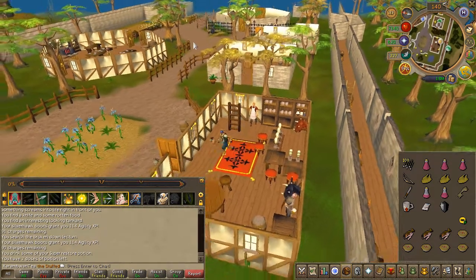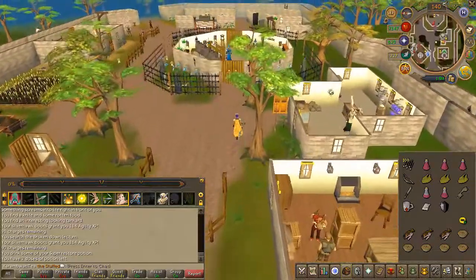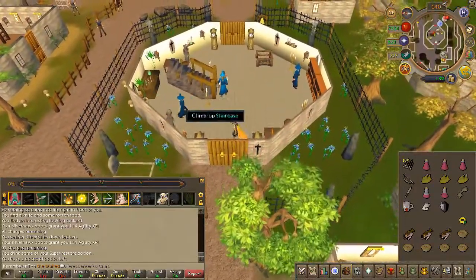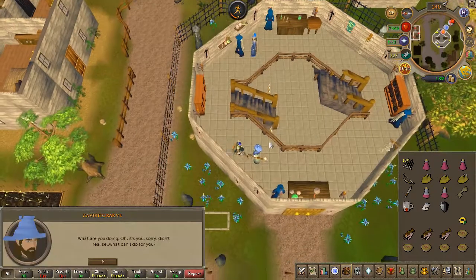Next, we'll need to speak to a wizard called Savik Rarv. If you have the magic level, simply ring the bell outside, then speak to him. Choose the first chat option.